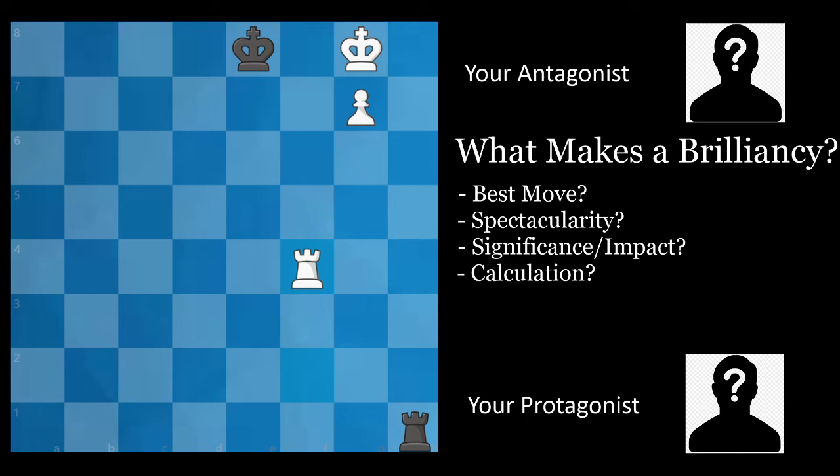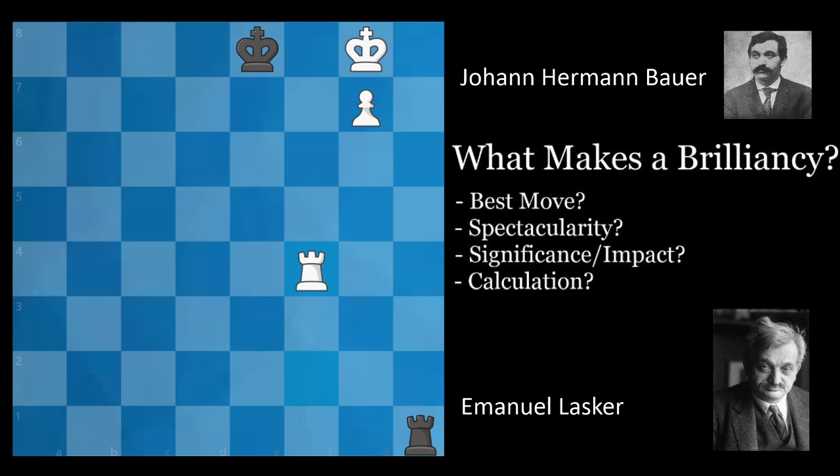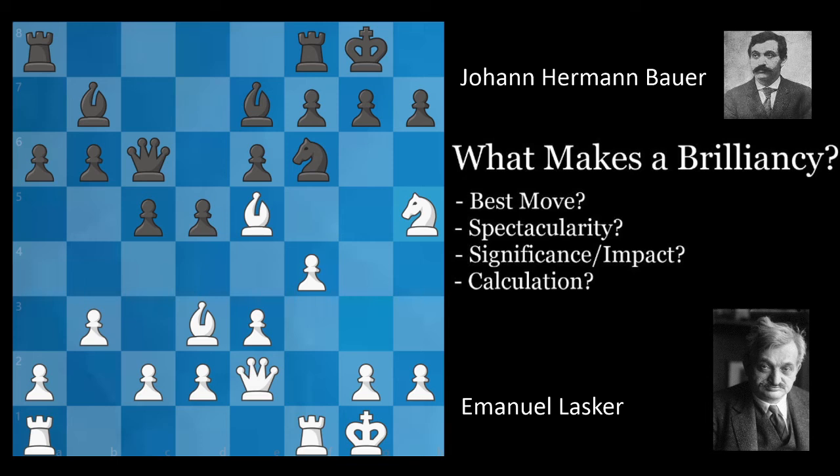Finally, let's look at what is, in my opinion, one of the quintessential examples of a brilliancy — one of the greatest moves or games ever played. Emmanuel Lasker playing against Johann Hermann Bauer. In this position, Lasker has just played the move knight to h5. Bauer captures on h5, probably expecting the natural reply queen takes h5. But instead, Lasker plays the amazing move bishop takes h7.